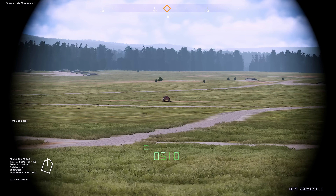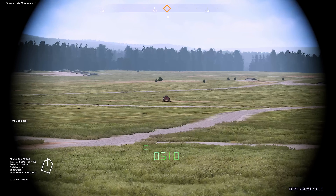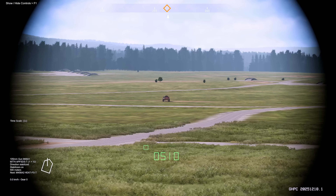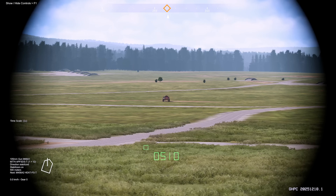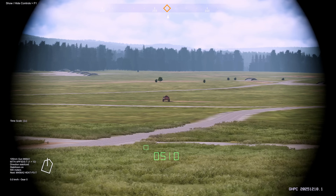You can zoom your optics with the middle mouse wheel. When ready to fire, a green square will appear to the upper left of your distance in meters from your target. You can fire with the left mouse button.